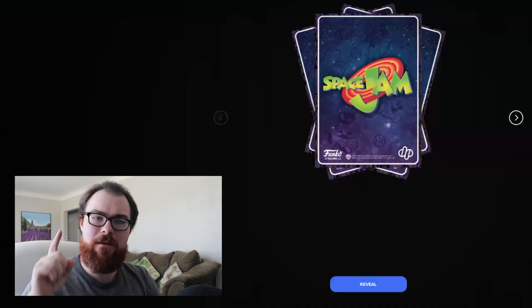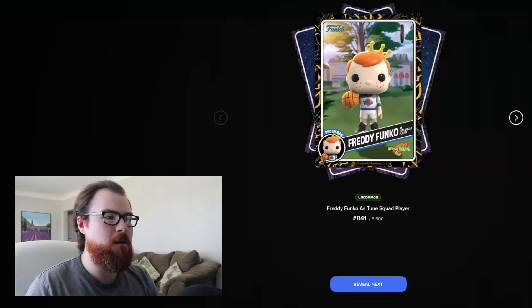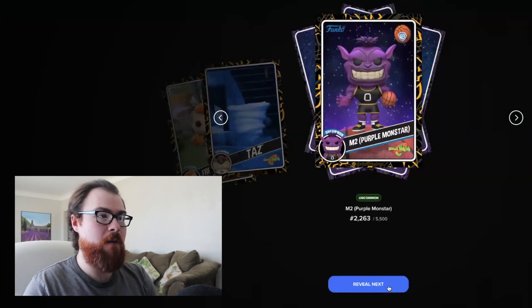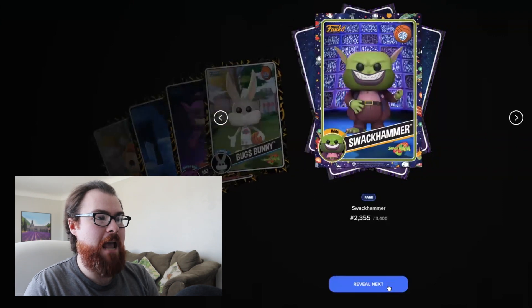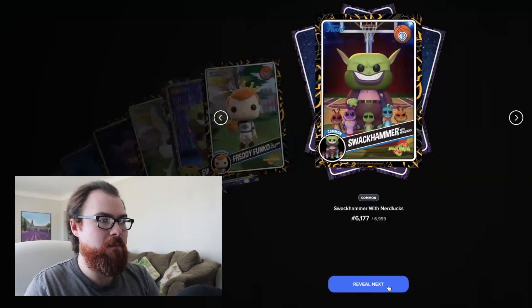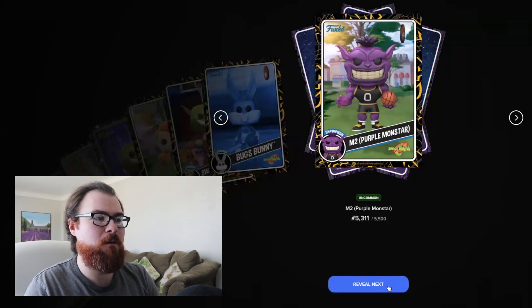All right, let's see what the very first card is — or first item, because we may get that series coin. First up is the Freddy Funko as Toon Squad Player uncommon card, an uncommon Taz, an uncommon M2 Purple Monstar — it says M2 in the card but they changed the name to Bupkis for some reason — a common Bugs Bunny based off the original pop, a rare Swak Hammer, an uncommon Freddy Funko as Toon Squad Player again, a common Swak Hammer with Nerd Lux, a common Bugs Bunny, and an uncommon M2 Purple Monstar.